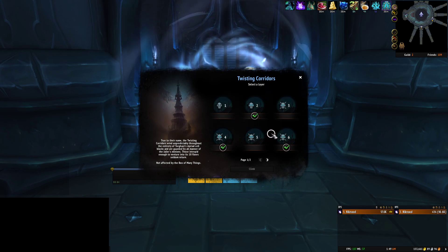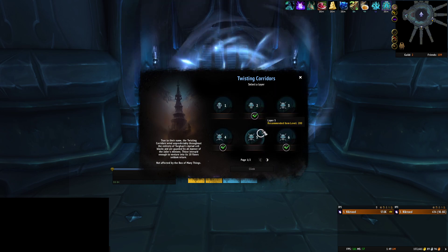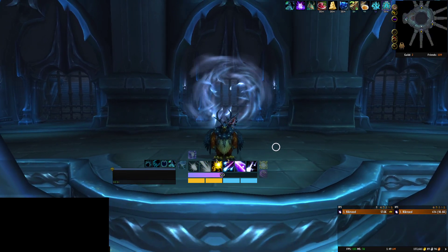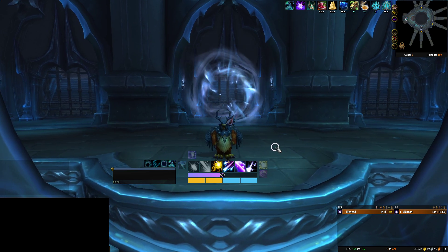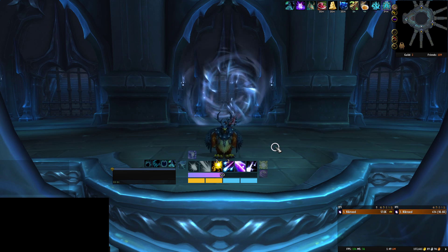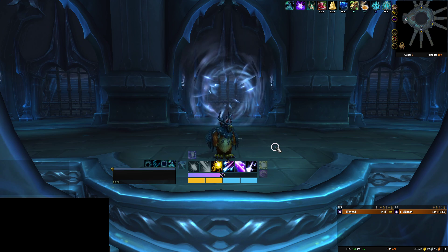Really all you've got to do is clear all 8 different layers of Twisting Corridors. I will mention that because it's 18 floors each, things get really, really crazy near the end, and especially on Layer 8. Layer 1 is going to be the weakest, so you'll do all 18 floors but it's going to be a joke up until the final couple floors. But on Layer 8, at least when I did it, it was pretty hard from the beginning.